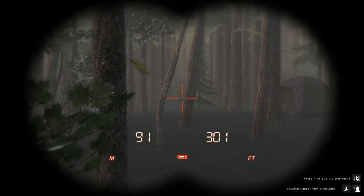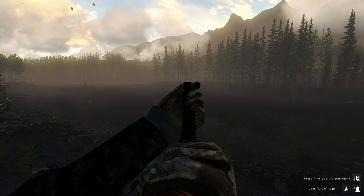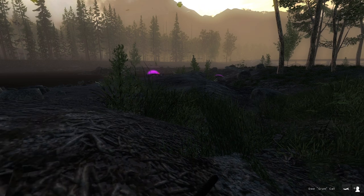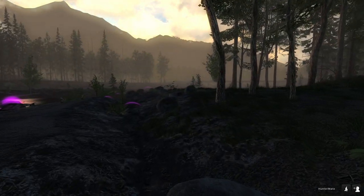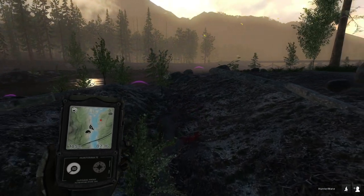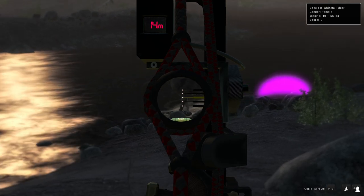Unfortunately we just spooked off another buck who actually looked a little bit better, so that's unfortunate. Hopefully we'll track that guy down. I probably shouldn't have taken that shot on that doe — I was going for a neck bone but might have been slightly low. It is what it is; it didn't spook the buck, so we still have him. We might head up the road to find more whitetail and later go through this spot for elk. This doe is getting a little closer than I'd like, so we'll have to take care of her.